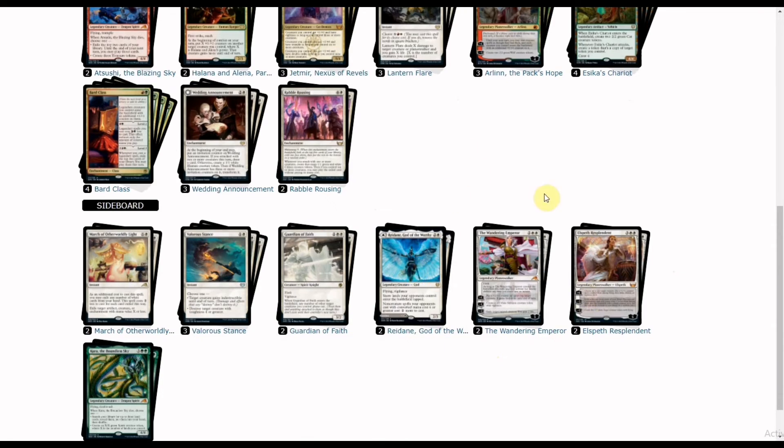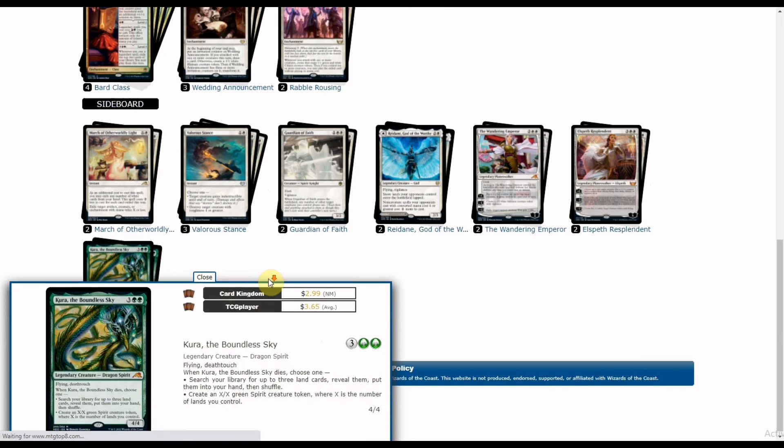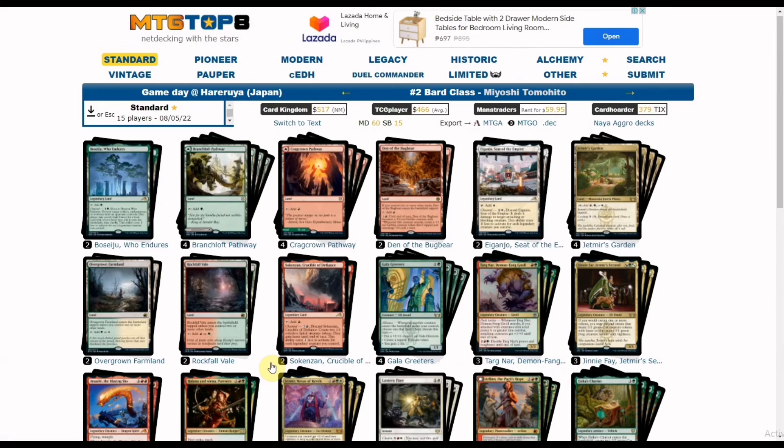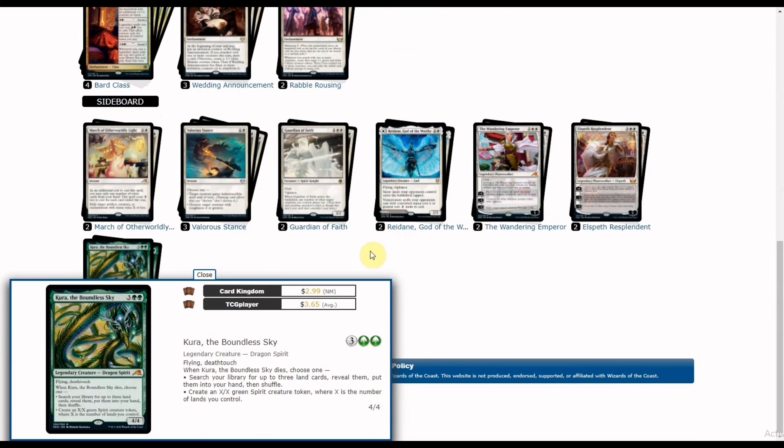With two copies in the sideboard, you can mix and match according to your matchups — whether you need to go wide or go long game. Last in the sideboard we have Kura, the Boundless Sky, a five-mana 4/4 flying deathtouch Dragon Spirit. Its die trigger searches for three lands to put in hand — useful for finding utility lands or manlands as threats. You can also create an X/X green Spirit token where X equals the number of lands you control.